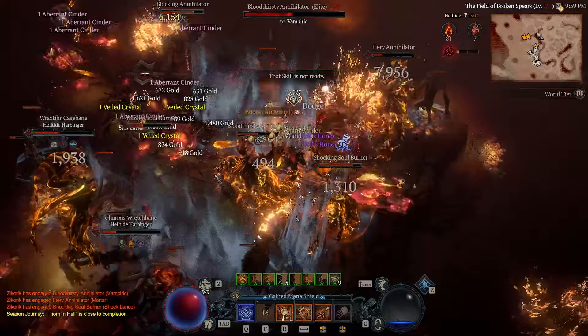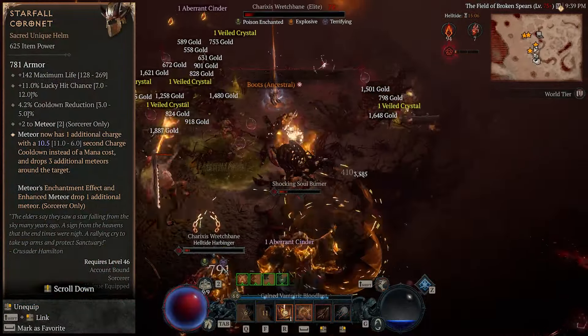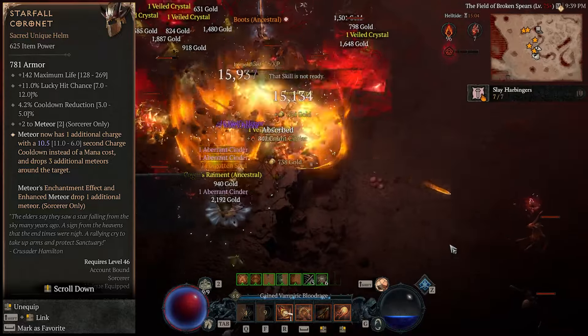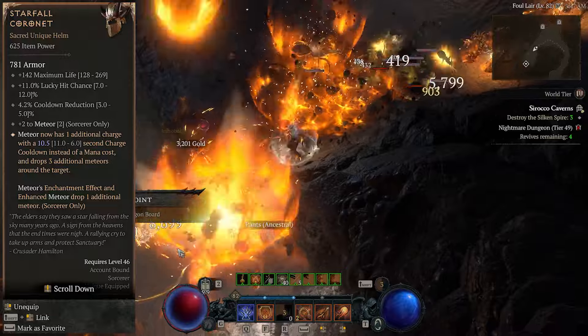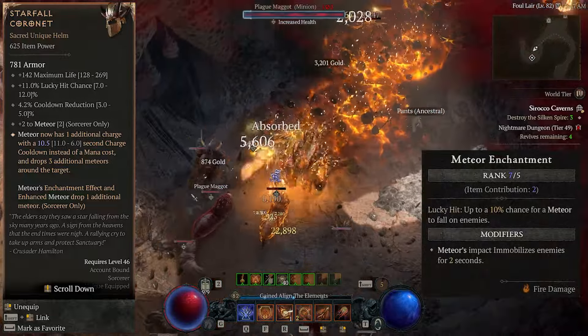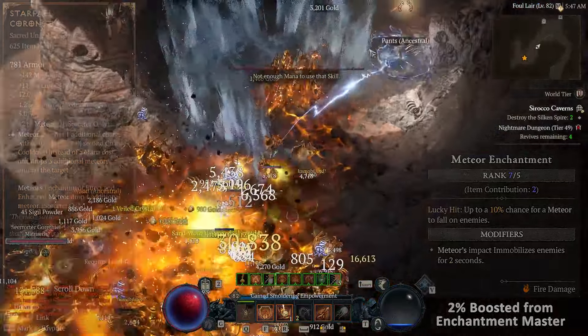This build was completely designed around the insane effect on the Starfall Coronet unique Sorcerer Helmet. Basically what this does is add a cooldown to Meteor while removing the mana cost and adds three additional meteors that drop around the first one. In addition, Meteor's enchantment effect — the 8% lucky hit chance to drop a meteor — will now drop a second meteor when it procs.